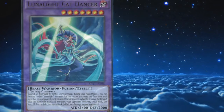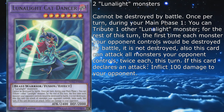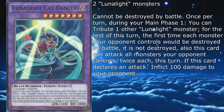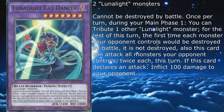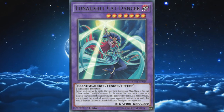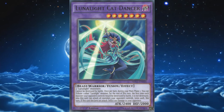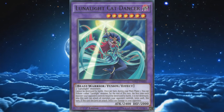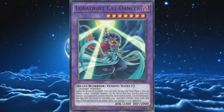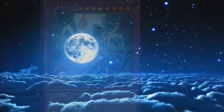Their first fusion monster is the level 7 Lunalight Cat Dancer, with 2400 attack and 2000 defense, requiring 2 Lunalight monsters. It cannot be destroyed by battle, and once per turn during Main Phase 1 you can tribute one other Lunalight monster — for the rest of this turn, the first time each monster your opponent controls would be destroyed by battle, it is not destroyed; also, this card can attack all monsters your opponent controls twice each this turn. If this card declares an attack, it inflicts 100 damage to your opponent. It depends on the opponent already having an established board and 2400 attack might not be enough to run over some bigger monsters, but in combination with Blue Cat, Dancer can clear out the field and dish out significant damage within a single battle phase. The 100 burn during each attack ensures they don't end up with enough life points for Messenger of Peace.